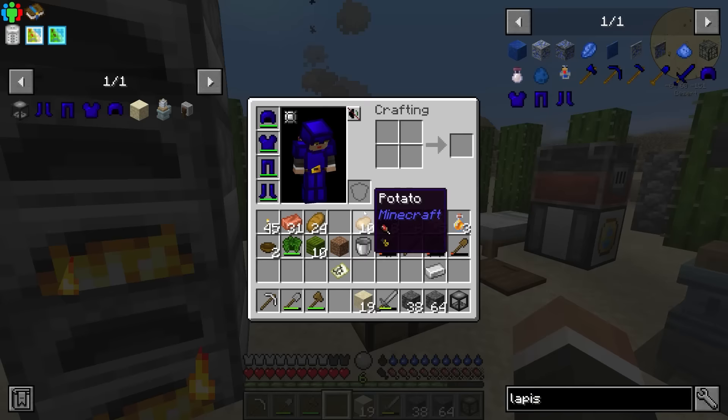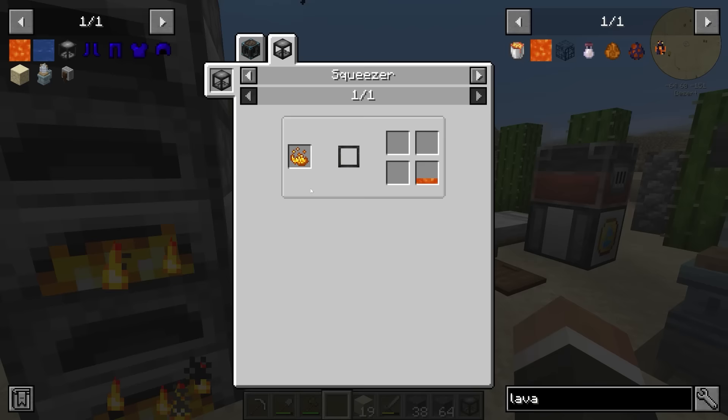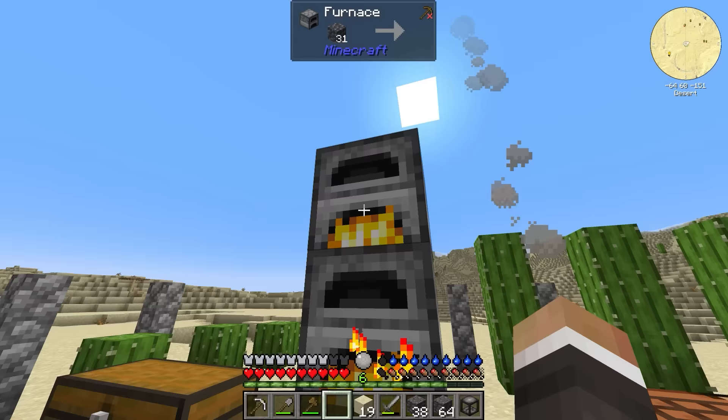We now have the squeezer, and we can use it to make water and lava. For water, we place down the squeezer, put in some cactus, and squeeze it to get water alongside green dye. For lava, it's the same mechanic but requires blaze powder — four blaze powder total for one full bucket of lava, which should be very doable. The blazes should be over in the Badlands.